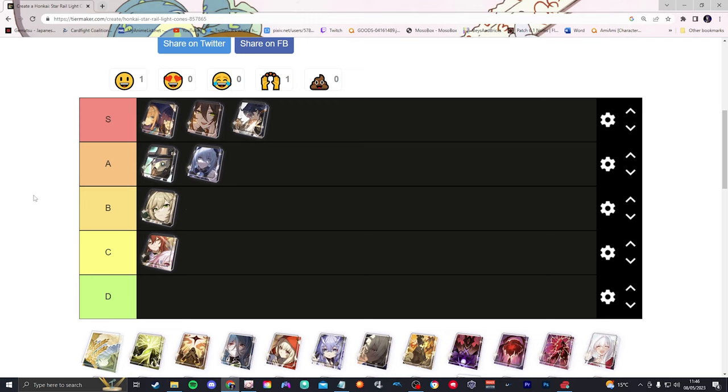That's the tier list for all the battle pass light cones. I think you should be prioritizing Abundance, Harmony, and Destruction — those are the best three to pull for. The Erudition one isn't terrible, it goes in B tier. The Preservation one is sitting in C tier because that secondary skill is not explained well — unless someone can clarify it, I'm not pulling for it. Nihility goes A tier, and Hunt goes A tier as well. If you think differently, let me know down below. I'll catch you guys in the next one.